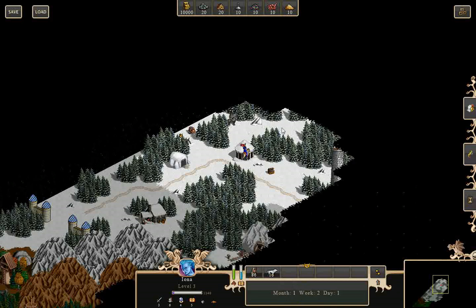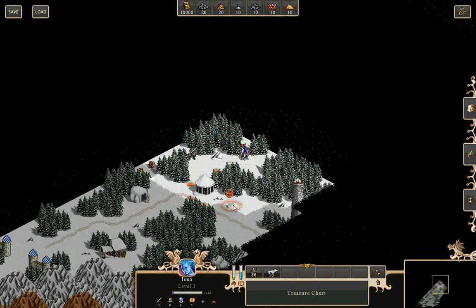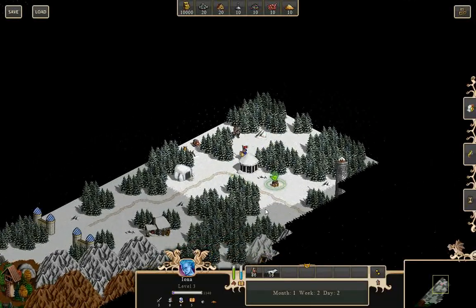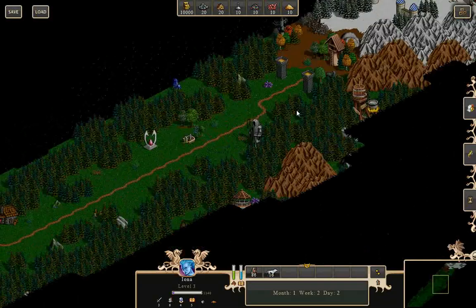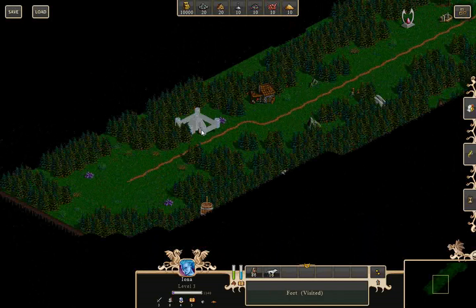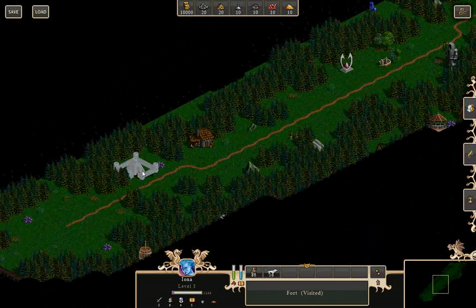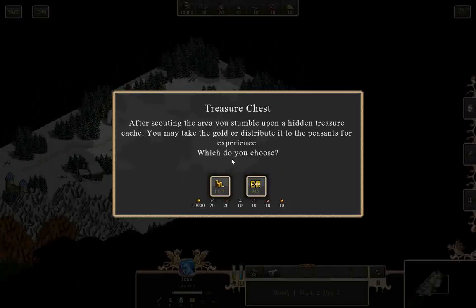I cannot stand against those black knights right now — I will die if I try. This road will take you to a castle. Conquering castles is one of the goals of the game. The one who owns more castles can recruit more army and has more chances to win.